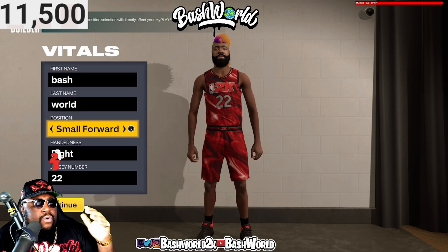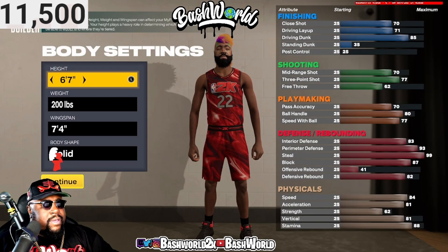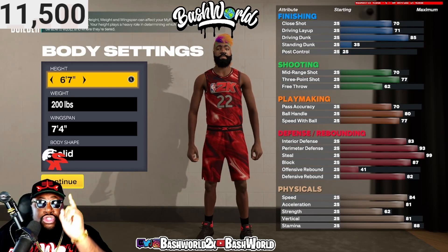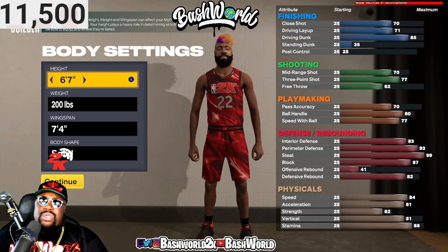We're going with a small forward, right hand, jersey number 22. Make them 6'7", 200 pounds. 7'4" wingspan, and we're gonna go with solid.